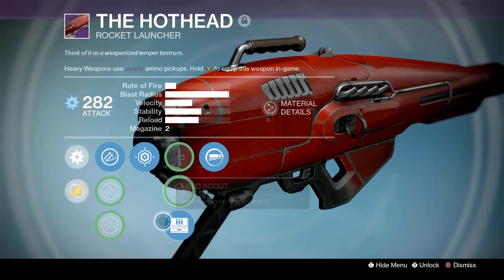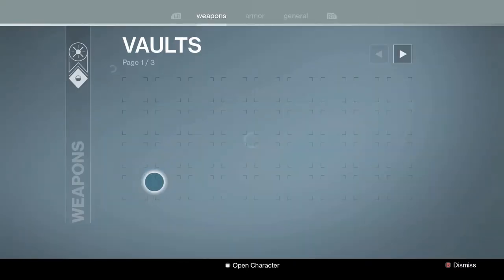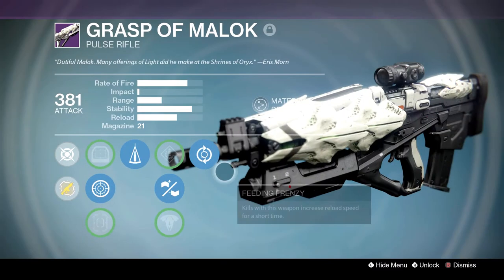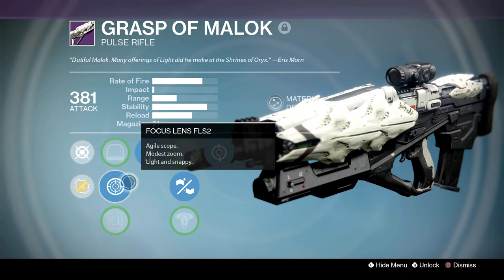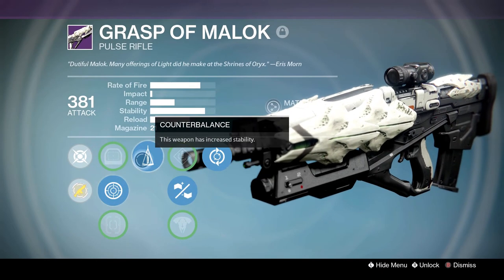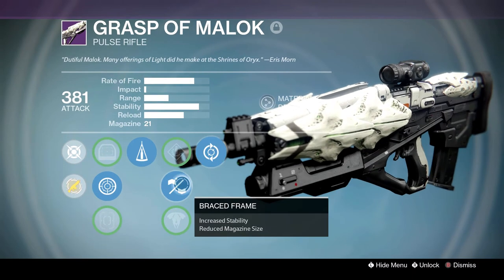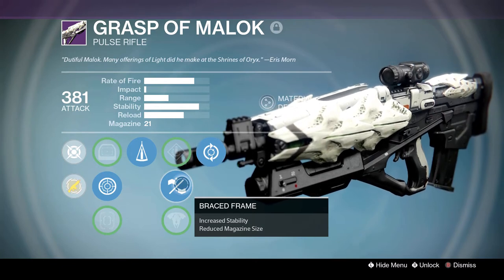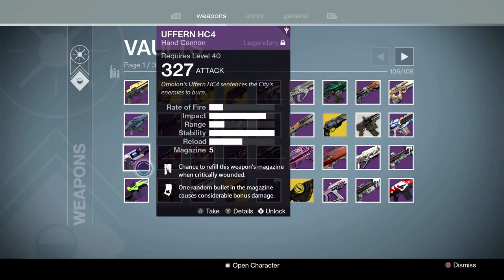Hot Head — the legendary forgotten gun. Dragon's Breath — always thought it was interesting. It's got Field Scout, Spray and Play, Last Resort. Grasp of Malak — my god roll. Except for the scope, don't pay attention to the scope. All the scopes are kind of not too good, but it worked well enough. Counterbalance, Braced Frame, and Feeding Frenzy — the god roll. When the Clever Dragon pulse rifle was raining havoc, this thing was also raining havoc. Amazing gun. You guys all remember the Amag— the Amag farm. Crazy stuff.